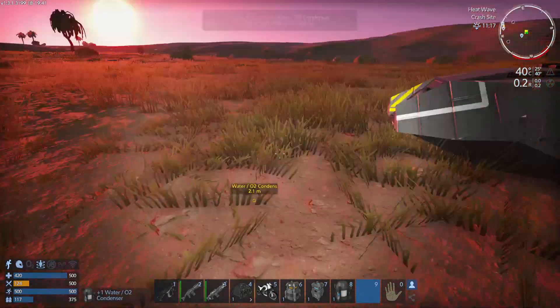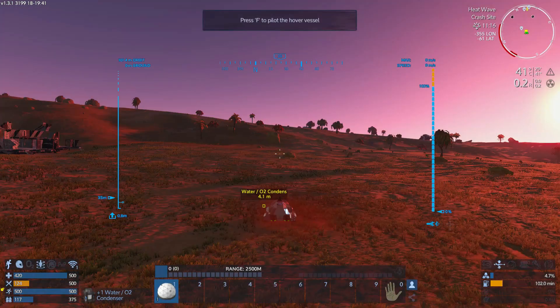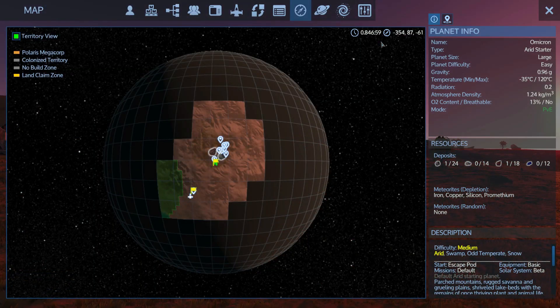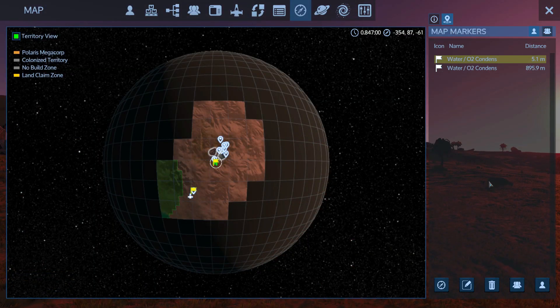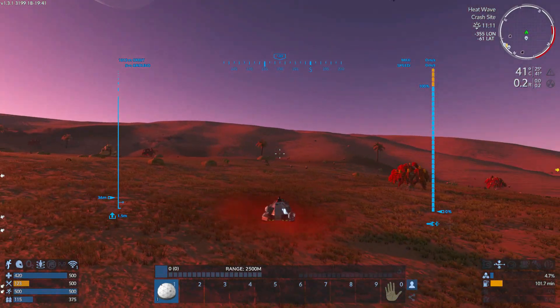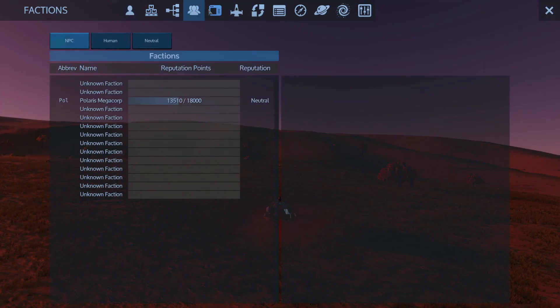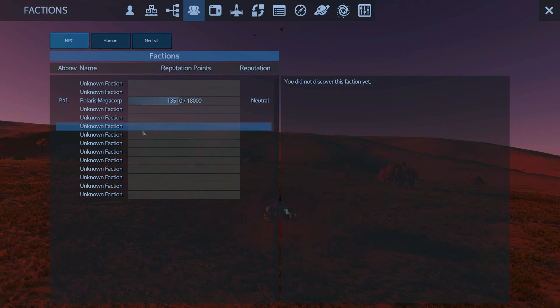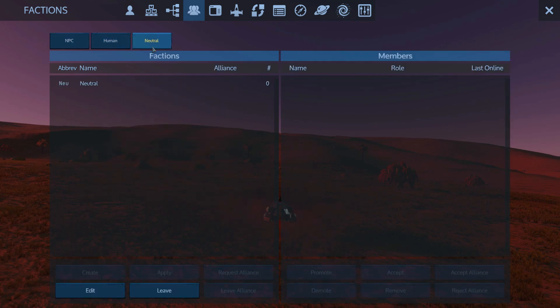I'm just going to pick it up. Let me remove these two markers. Now what are we supposed to be doing? Hold on - where's the mission at? Polaris Megacorp. I like how they've done the factions where everything's unknown, and you have to actually find them in order to have a rep with them. I like that.